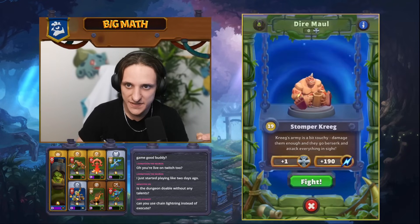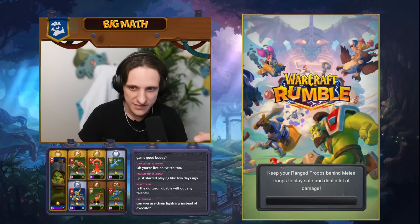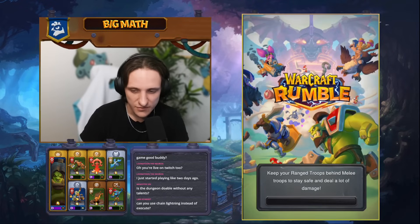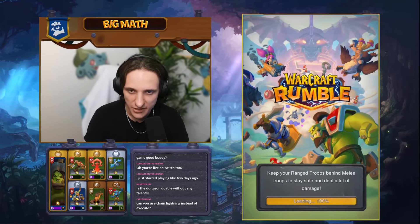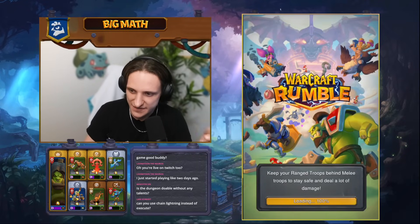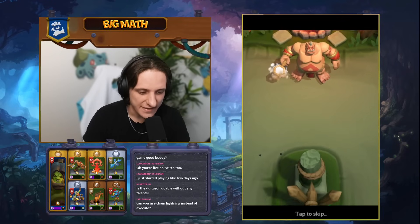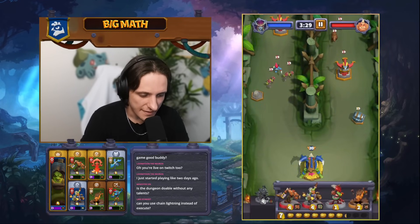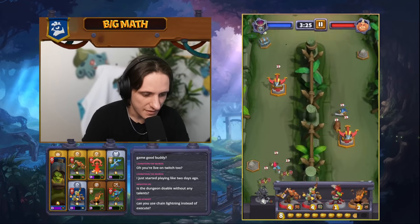We're against Stomper Creed as the first level. What we want to do is push towers one by one, but when our opponent creates a big push, that's when we Execute to switch those minis to our side. They're going to switch sides and attack each other, so if we have any issue we just Execute. In the meantime, there's another chest on the map we can send our miner to.